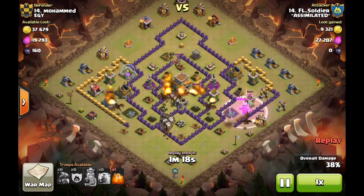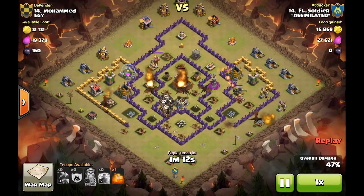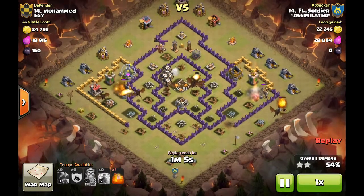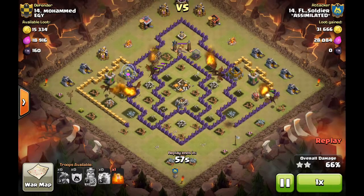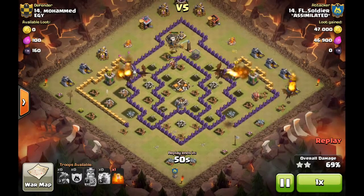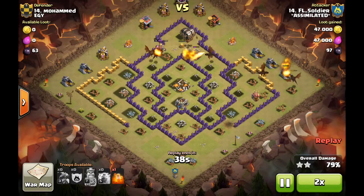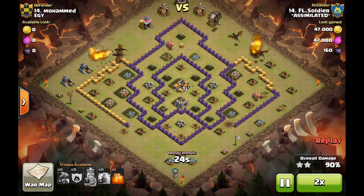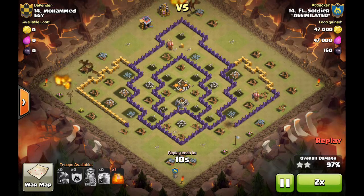Those dragons are going right where they need to go and single-handedly take out the air defenses, allowing the balloons to sneak in behind. The spread is very good — they started going up the middle but spread out covering the whole base left to right. Meanwhile the balloons work their way through the defenses, knocking out teslas while the dragons do work around the outside. It wasn't a high-level base, but it required a good funnel, and that's exactly what FL Soldier did for an easy three-star victory.